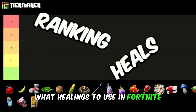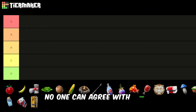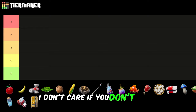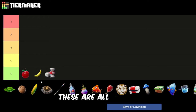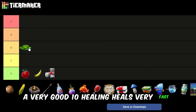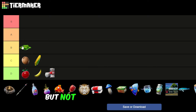What healings to use in Fortnite — yeah, that's very controversial. If you don't agree with me, I don't care. Bandages are D tier, they're so bad. At least a bandage heals 10 HP, heals very fast, gives shield — so it's not D, it's C. It can be good on C, it's also very good but not as good as a solid option.